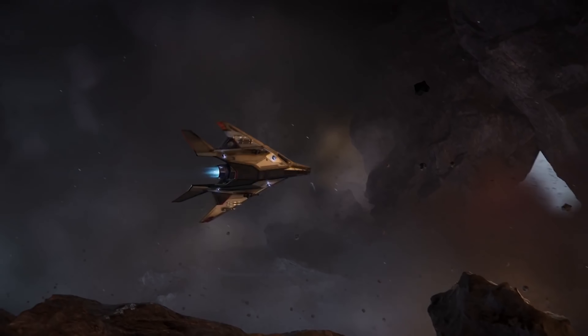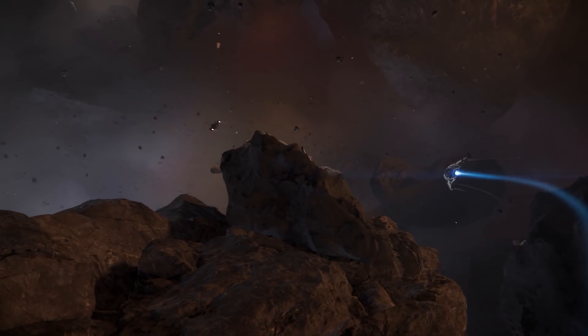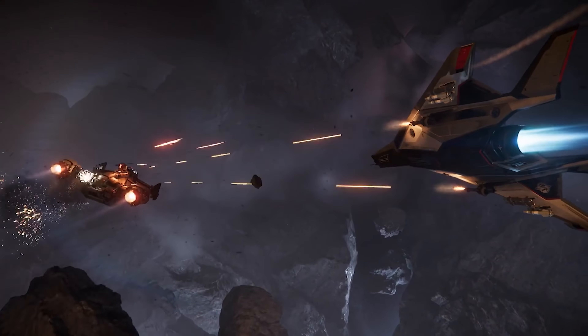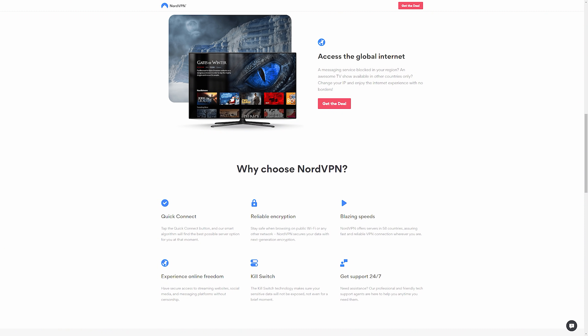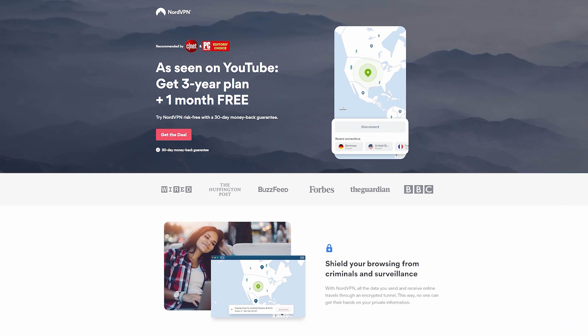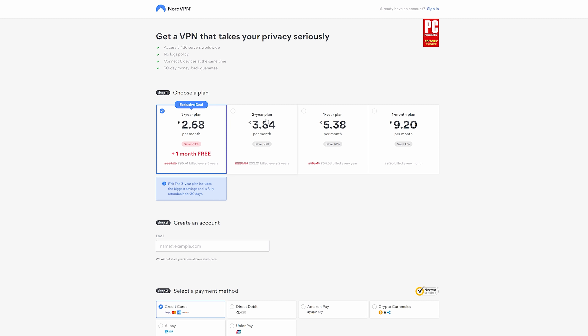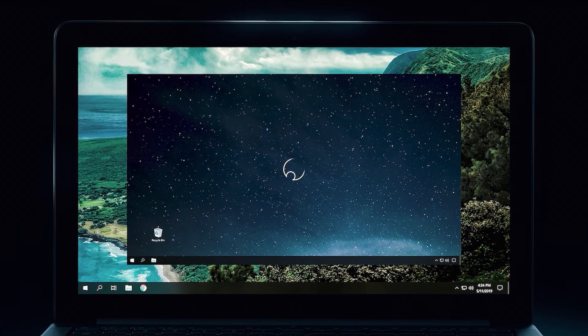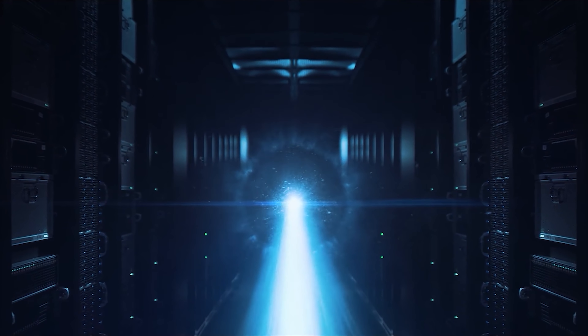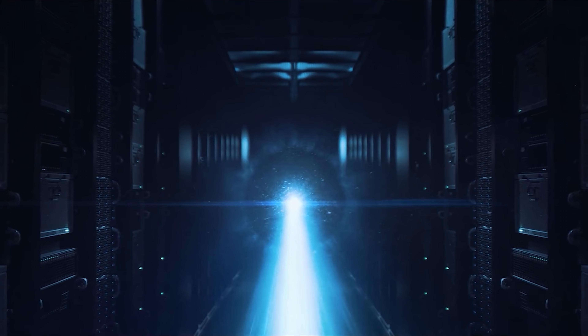Every month we have a ship giveaway for Star Citizen. This month we're giving away an Anvil Arrow light fighter and game package, so you can have access to Star Citizen if you don't already. All you need to do is comment on any of my videos made during the month of March — full details in the description below. I'm also a sponsor for NordVPN and NordPass; if you're looking for a VPN or password manager, I recommend checking them out.